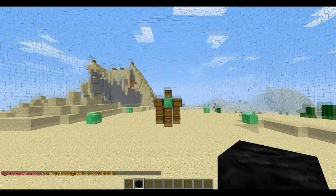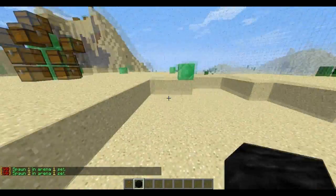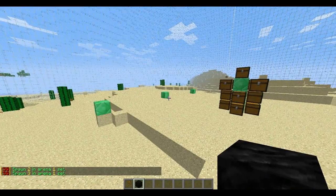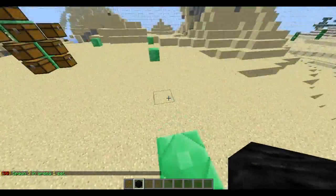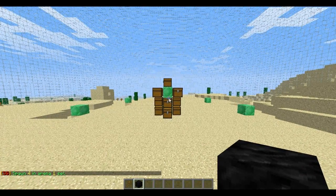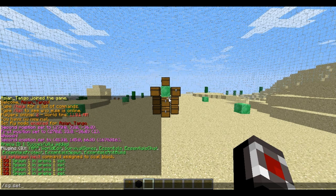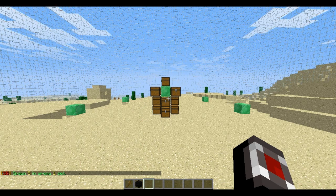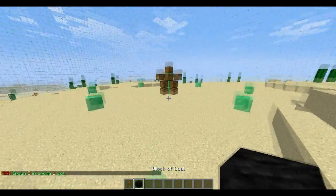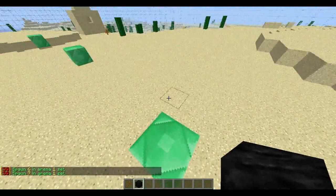Every time you hit the block or the air, it will set a spawn for the arena. You do that for all of the spawns — just step on the spawn or the area you want to spawn. If you do not have Essentials, you have to do /sg setspawn next and type that in for each spawn. That's why I recommend using the item with Essentials, because all you have to do is just click.